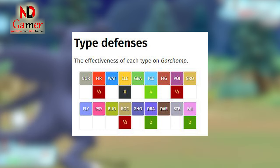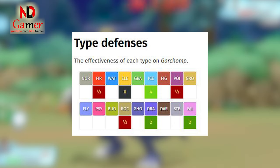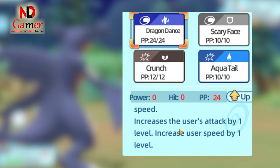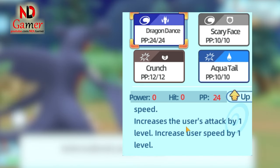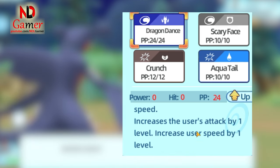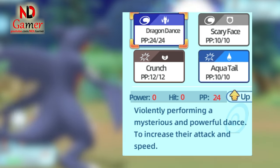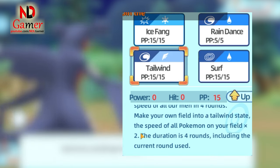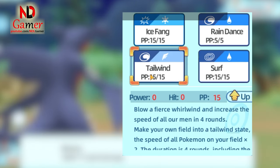One major missed opportunity for Garchomp is its inability to learn Dragon Dance. This move, which boosts speed and attack by one stage, could have transformed Garchomp into an unstoppable force. However, the developers have denied this possibility, leaving Garchomp as a high-damage but moderately-paced Pokemon reliant on teammates with Tailwind or Max Airstream to reach its full potential.